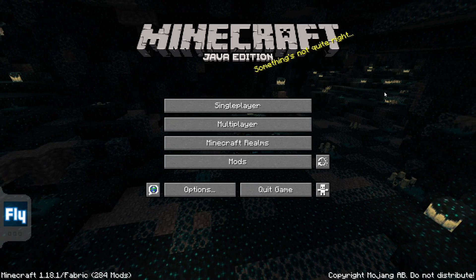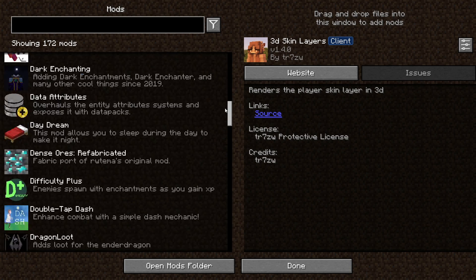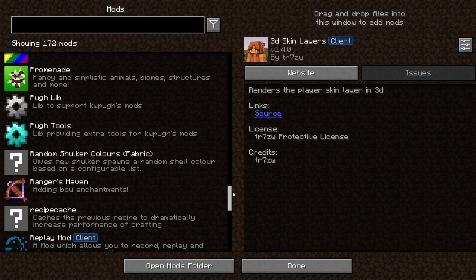You can go to the mods page. I don't even know if they have one on Forge anymore — I think they used to but Forge is weird, so just find it on Fabric.